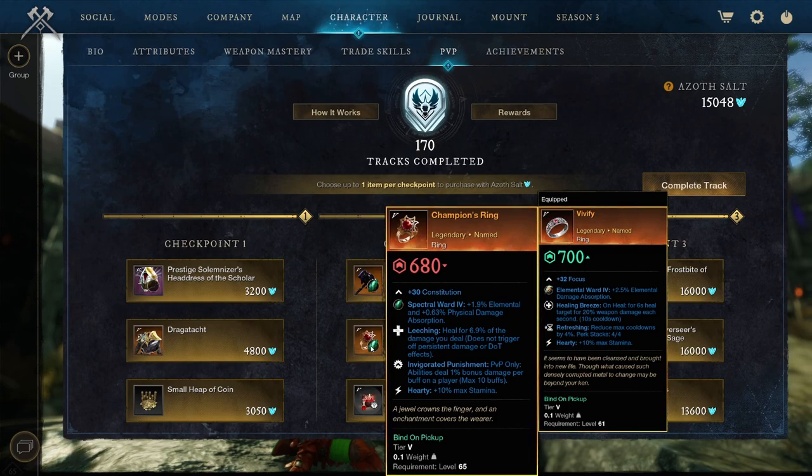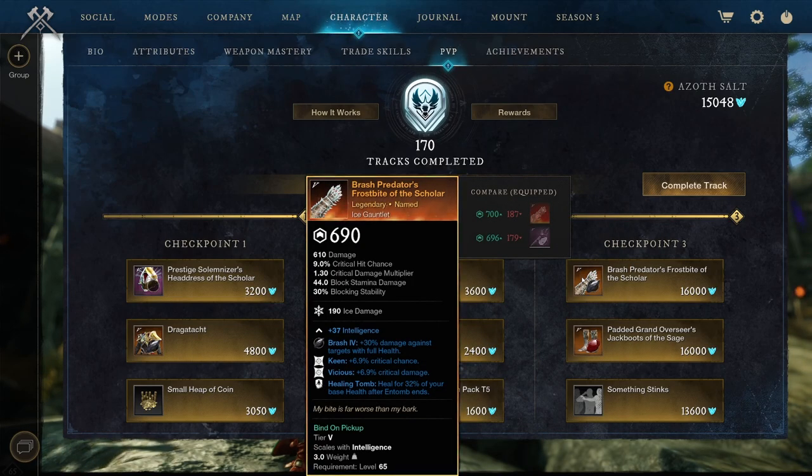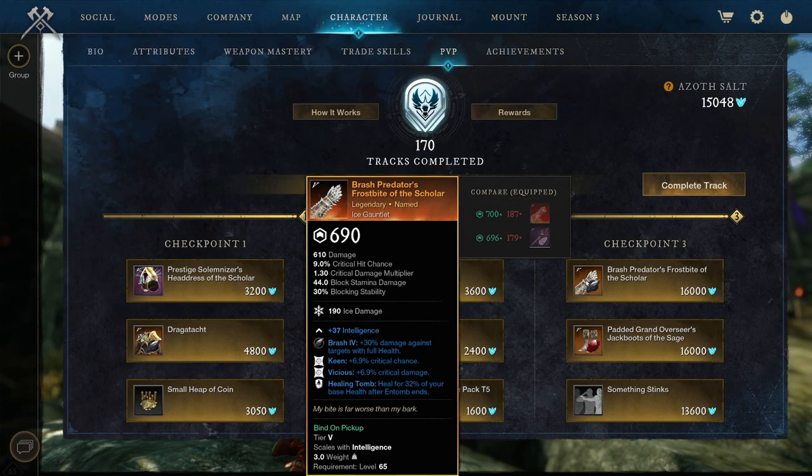Overall not too bad. I kind of find it sad that it is a Constitution one, but even if it's a Constitution one it means you can use it in multiple builds, so from that perspective it is actually pretty good. We got a medium Ester Potion Pack tier 5. The Brash Predator Frostbites of the Scholar: Keen Vision and Healing Tomb. We don't really like Keen on weapons, and Healing Tomb is something you kind of want on your gear — you want a damage perk on your weapon. Though if it had something like a Secret instead of Keen and Vicious, Healing Tomb is pretty good defensively as a healer to get away.